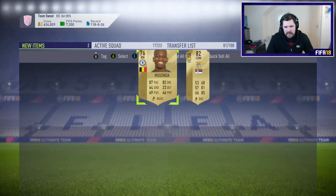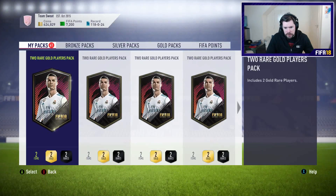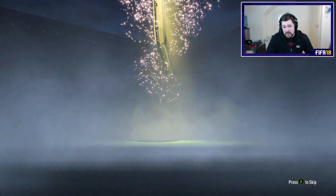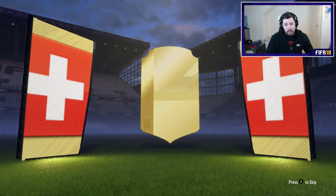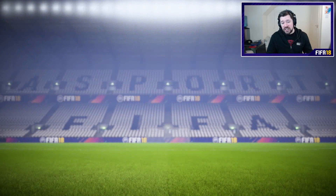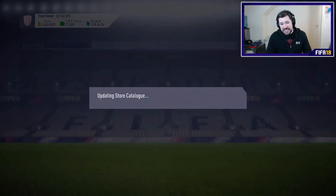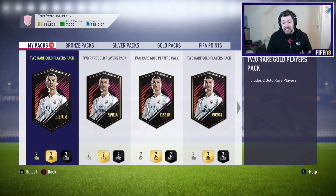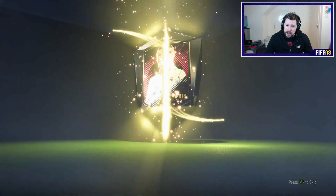That was Nani, Nani, Icardi, Piszczek, Berkey — this is the sixth board pack already, I'm happy with that. At least it was Sommer this time, which again I know we've already got. So we've now got six board players out of 10 packs. That's all right — I think that's one of the best returns we've ever had. Six out of 10 so far, make that six out of 11.